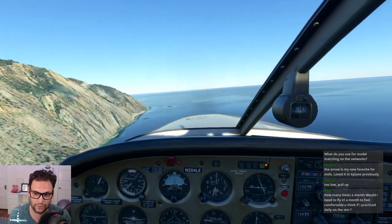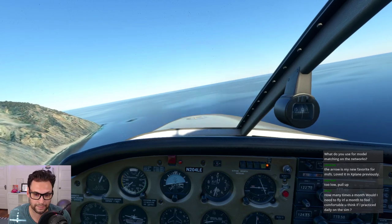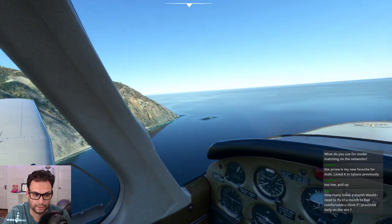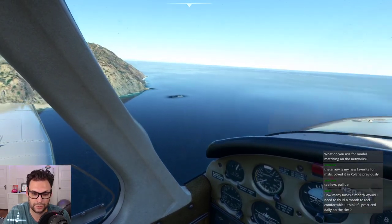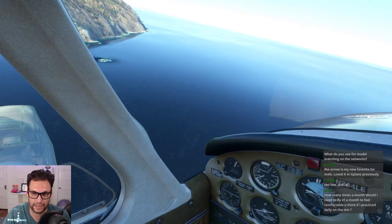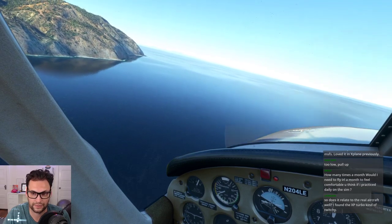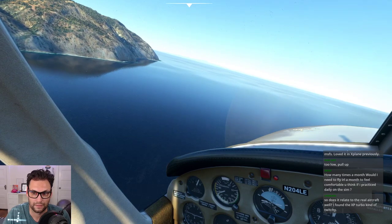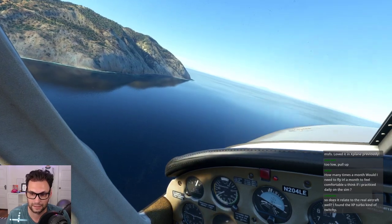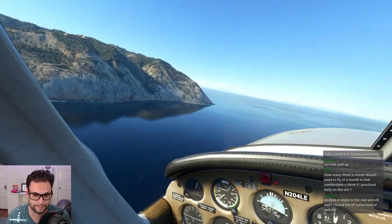We're going to give this corner a little wide berth here just in case there's a helicopter coming around — give them a little bit of space around this blind corner. So much of flying is navigation, ADM, and communicating with ATC, and if you do practice that with the simulator it can definitely help. Focus your real flying time on the feel part — the stick and rudder parts of flying — that you don't get from longer times in between flights.